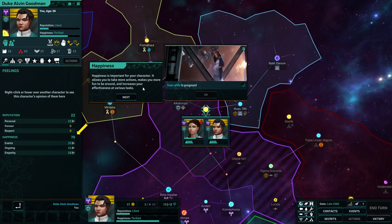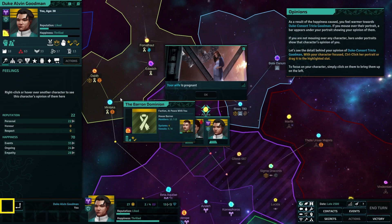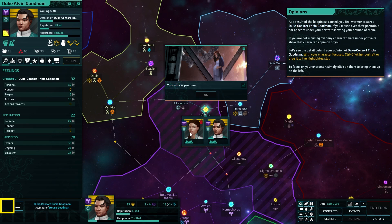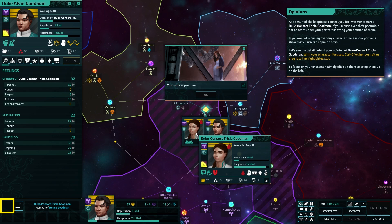Happiness is important for your character. It allows you to take more actions, makes you more fun to be around, and increases your effectiveness at various tasks. As a result of the happiness, you feel warmer towards Duke Consort Trisha. Trish! Misso Trish-o.